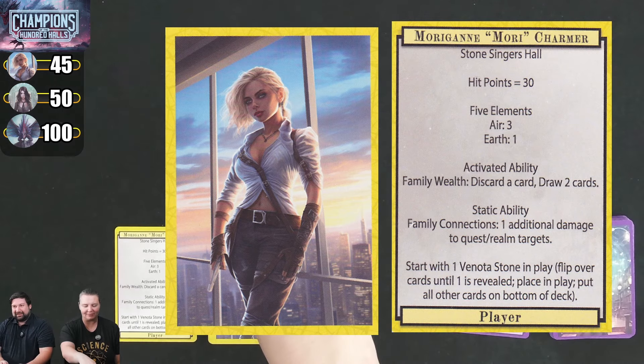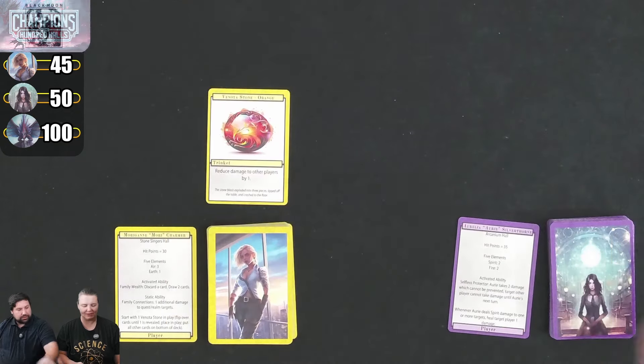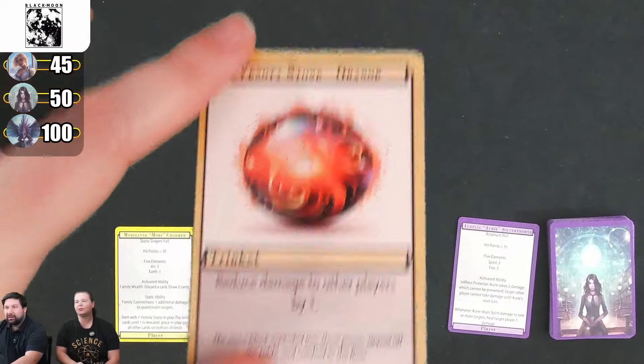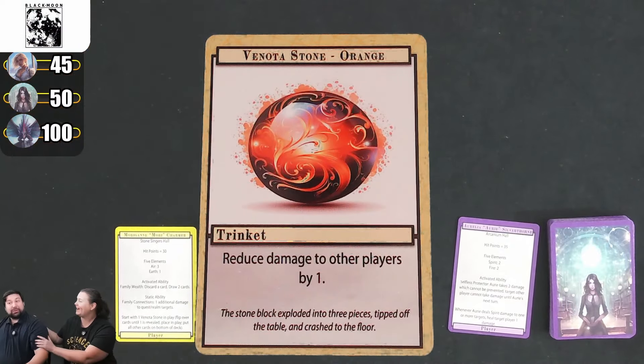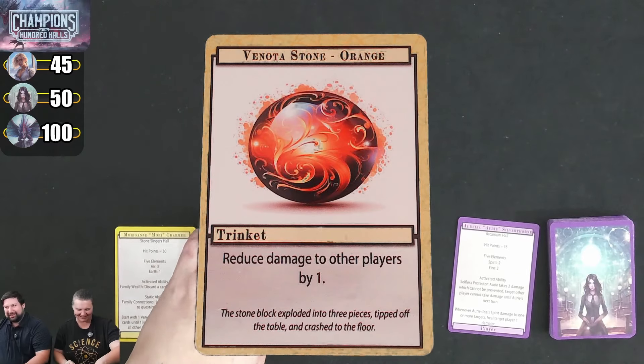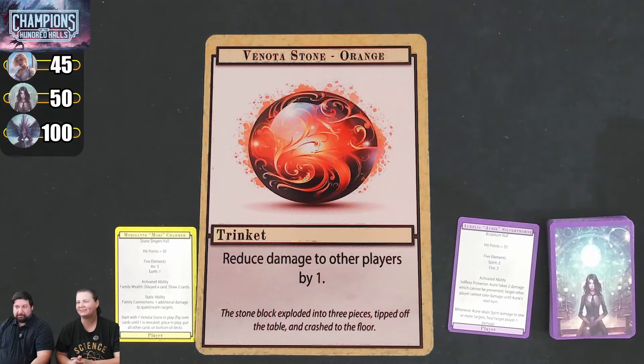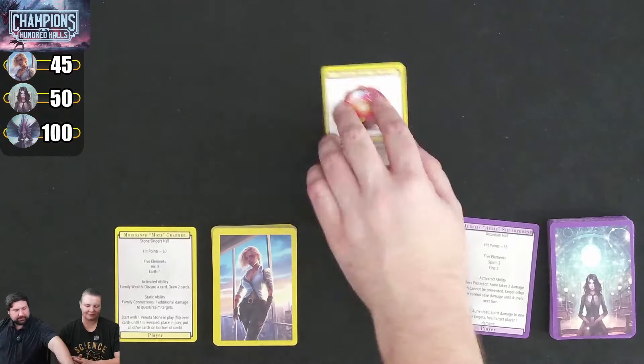I've already set up the Venota stone. My thing is all about collecting and connecting these Venota stones, which boost your abilities. I started with the orange one, which is going to reduce damage to other players by 1. This is a trinket card that stays in play. All cards except for spells stay in play — spells are one shot and go to the discard pile.